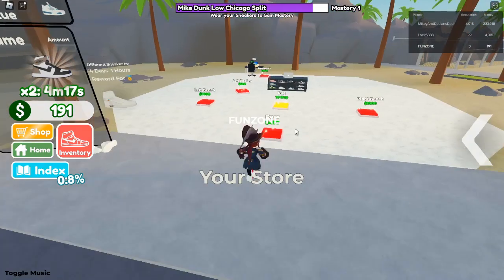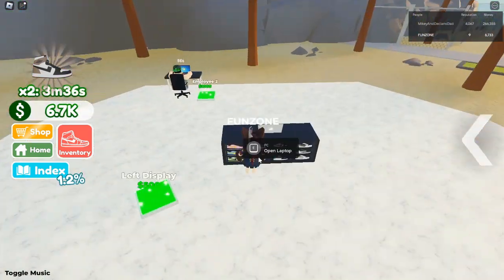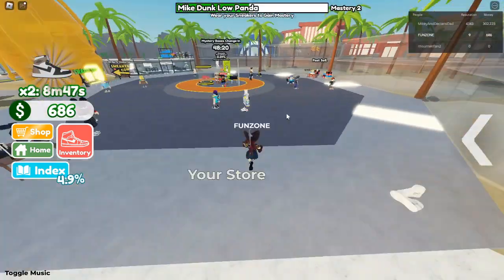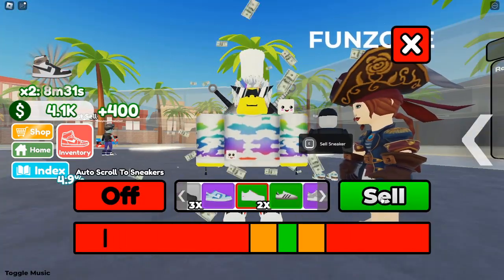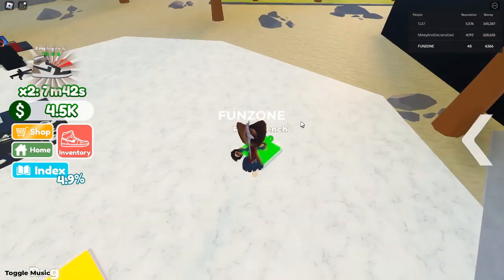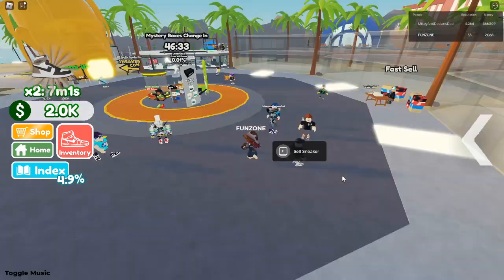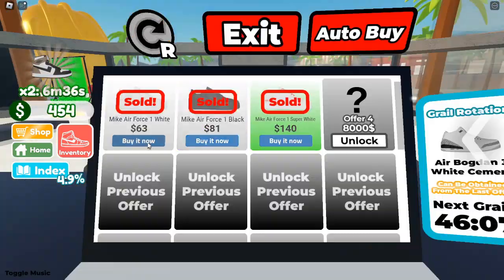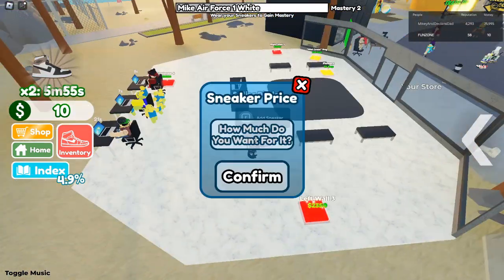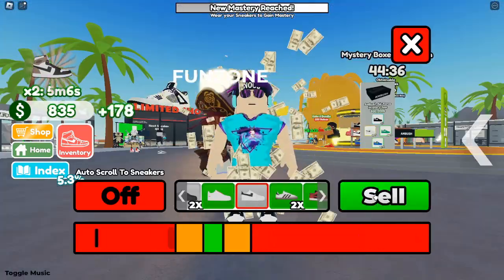Your first steps — getting started. When you first enter the game, don't be surprised if you find yourself with minimal resources. This is completely normal. The key to starting strong is to make strategic purchases. The first major investment you'll need to make is in a PC. This essential tool will support you throughout your journey, allowing you to buy and sell shoes efficiently. As a beginner, your immediate goal should be to unlock all available slots on your PC. Start by purchasing your first shoes — they're your ticket to generating income and gaining reputation.